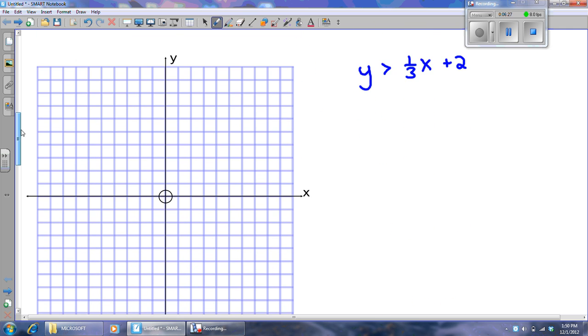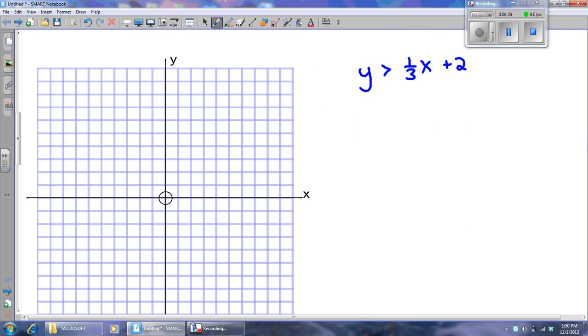Here's another equation, almost in slope-intercept form. I'm going to graph the y-intercept, which is going to be (0, 2). You should be able to pick up a y-intercept without even thinking about it, as long as y is alone in your equation or inequality. My slope looks like it's one-third — up 1, over 3; up 1, over 3. There are my three points.